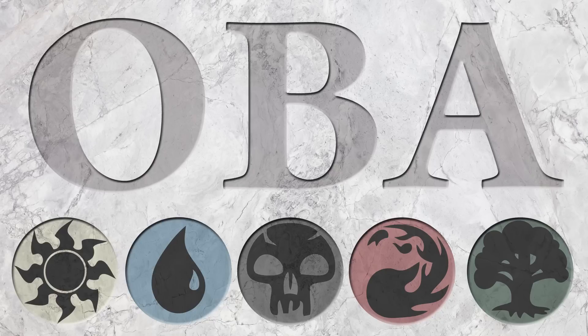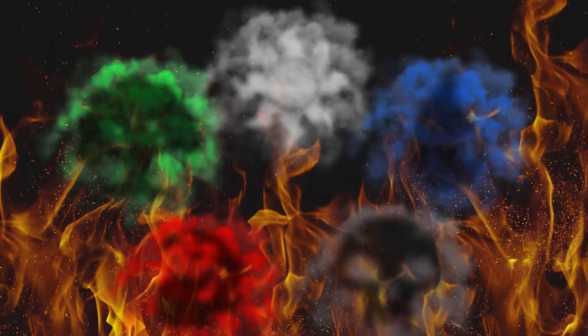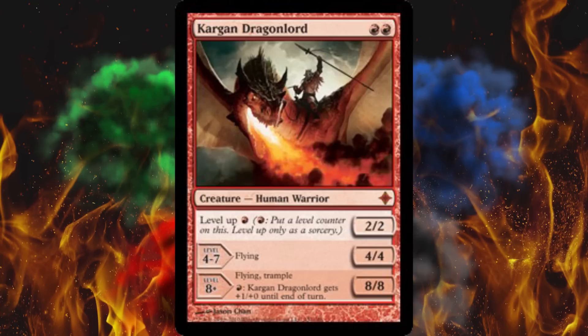This card is just so good because it's moderately okay early game and then late game it's absolutely amazing. It's also completely self-contained and does not require interaction with any other card - because as soon as you need one spell to meet up with another spell, they are going to be 50 cards apart in your deck. It never fails. So I present to you, Kargan Dragonlord from Rise of the Eldrazi.